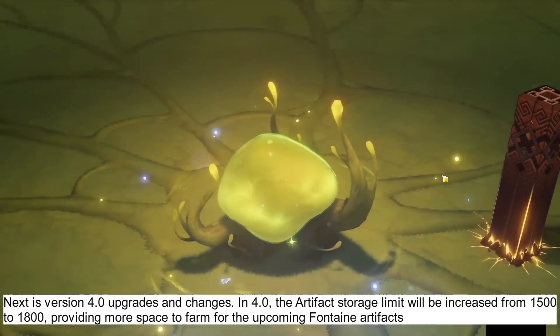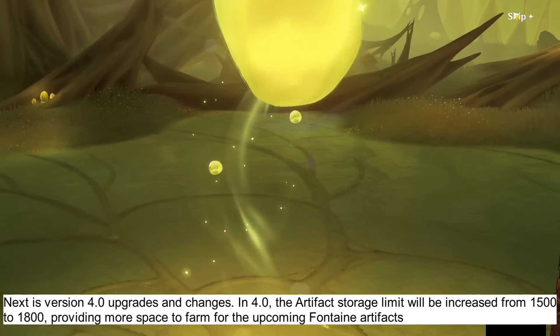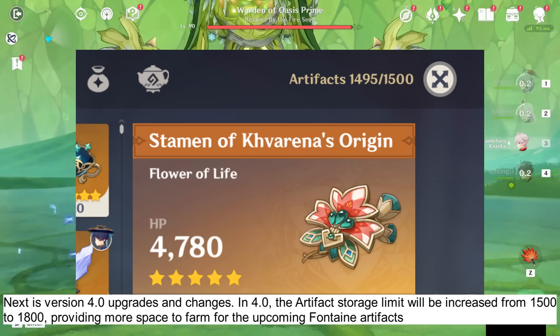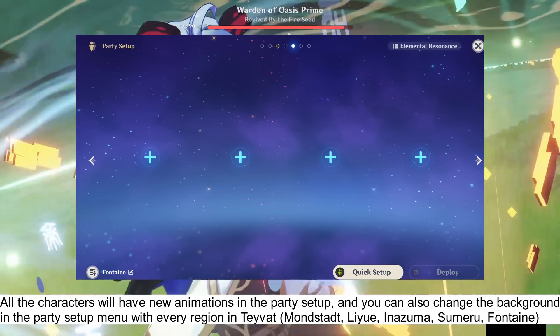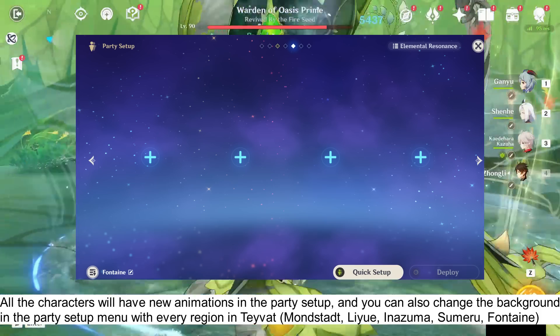Next is version 4.0 upgrades and changes. In 4.0, the artifact storage limit will be increased from 1500 to 1800, providing more space to farm for the upcoming Fontaine artifacts. All characters will have new animations in the party setup, and you can also change the background in the party setup menu with every region in Teyvat.